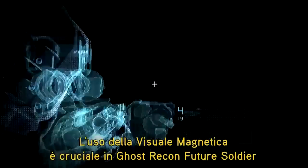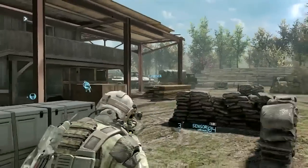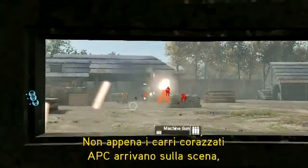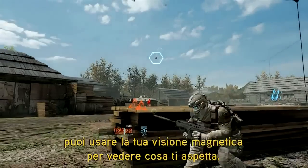Magnetic view is crucial in Ghost Recon Future Soldier because it allows you to prepare your strategy on the battlefield. As a heavily armored APC vehicle arrives on the scene, you can use your magnetic view to see what's coming at you.